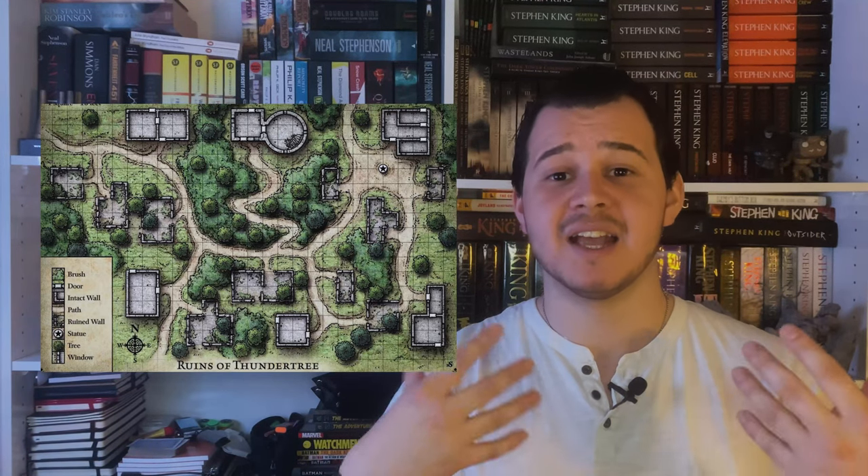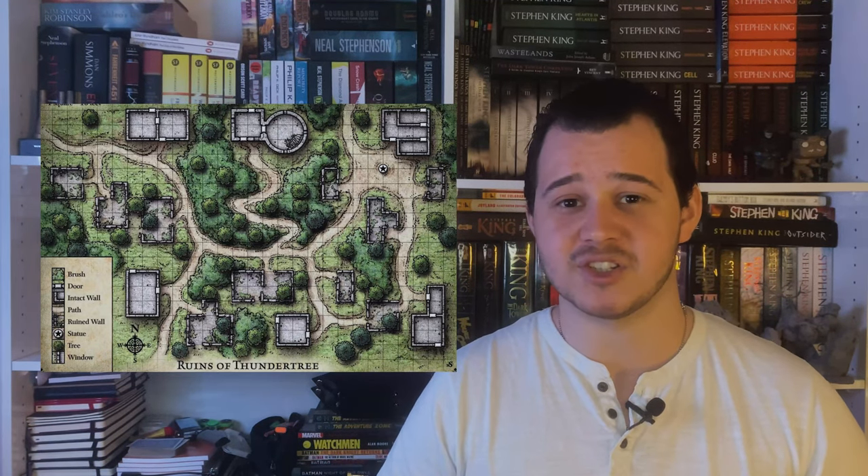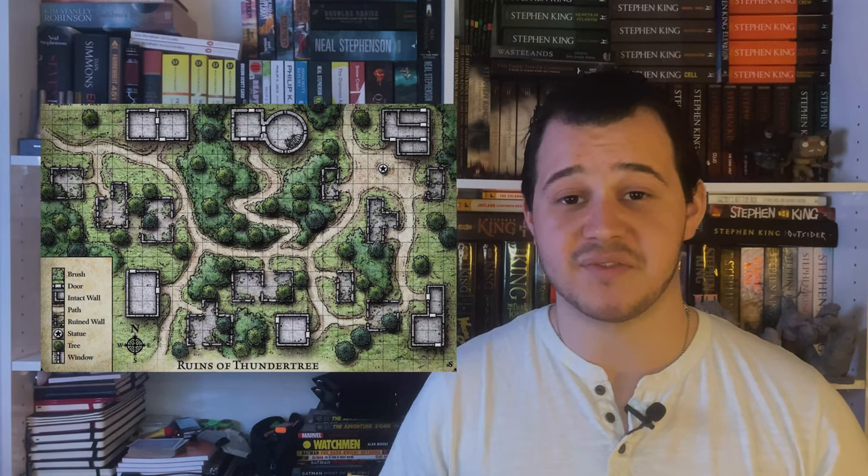The general setup of the dragon in the tower is a really good archetype to use. I ended up using it when I had to improvise a dragon hunt for one of the first few sessions of my chain campaign — a tribute to Matt Colville's The Chain. They got a job to hunt down a dragon, I hadn't prepped anything, and I remembered Thundertree and quickly whipped up the layout. It was a very memorable encounter that we still talk about over a year later.